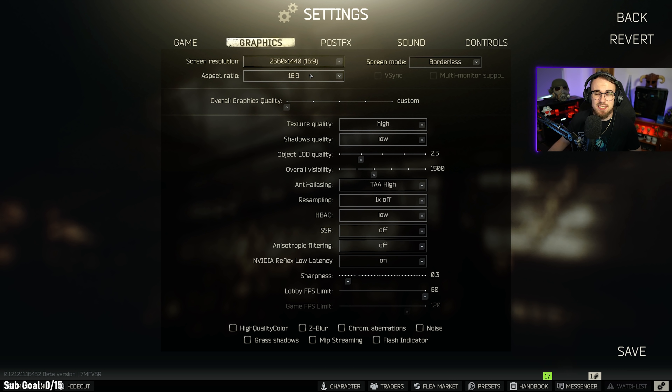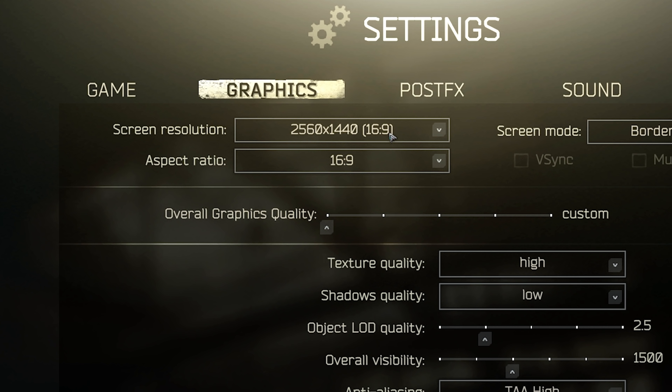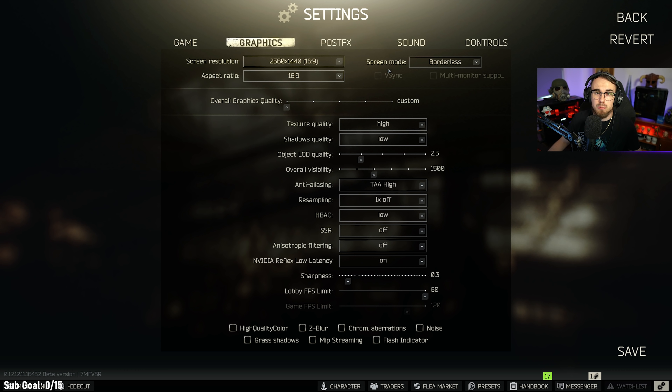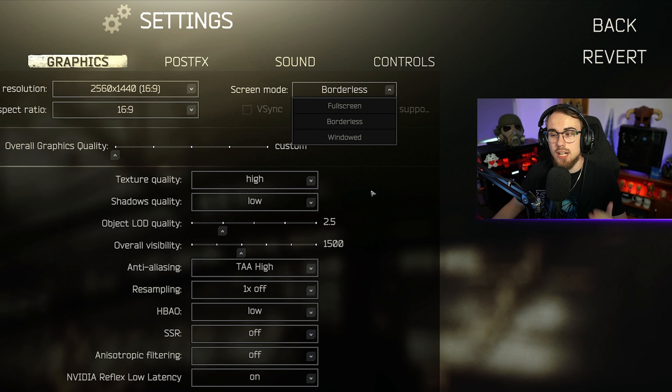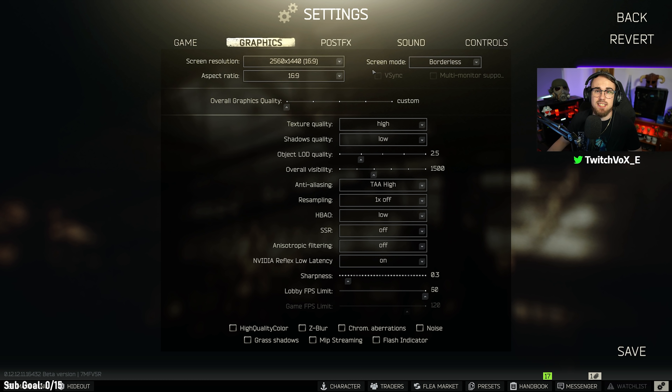Next up is graphic settings, which you need to consider depending on your rig. I play in 1440p but play whatever resolution is best for you. When it comes to screen mode, the best choice is full screen, however there are a few problems when alt-tabbing. For me personally I have it on borderless because I do a lot of alt-tabbing, but full screen will give you way better FPS with less input lag. Make sure you have VSync turned off — this is not a good setting.